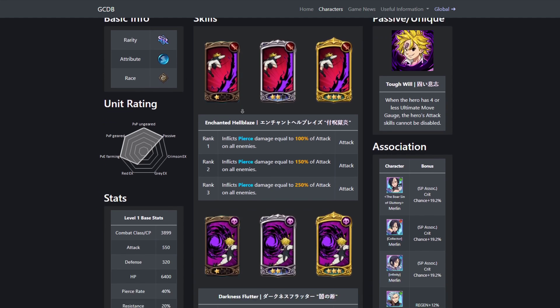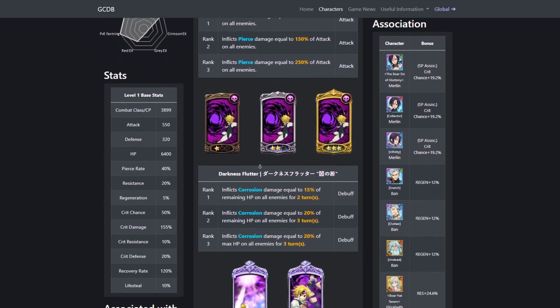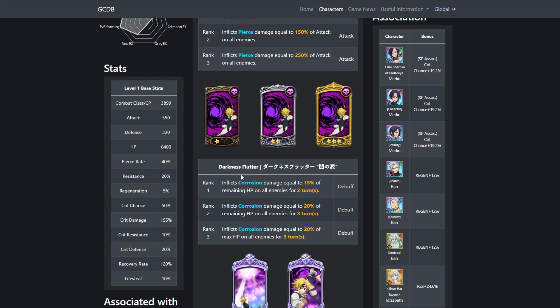Blue Demon Meliodas first. Card one does 100%, 150%, and 250% damage AoE, and they all have pierce — so triple pierce rate. Looking at the second card, it inflicts corrosion for 15% of remaining HP, then 20% remaining HP, and then 20% maximum HP. Pretty good skill, but nothing too crazy.